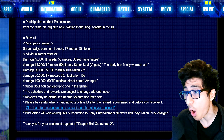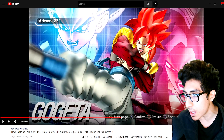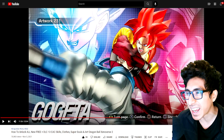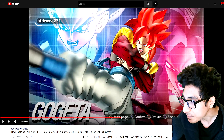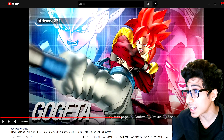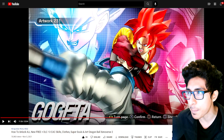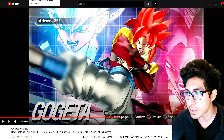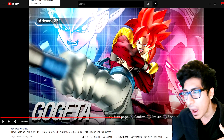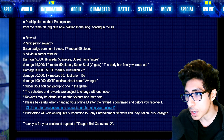At 30k damage you get 50 TP medals and Illustration 231, which is Super Saiyan 4 Gogeta in the Hero Coliseum CG 3D render style, with Goku and Vegeta in the background — it looks clean. I believe we already had this illustration available before, so it's not a never-before-seen artwork.